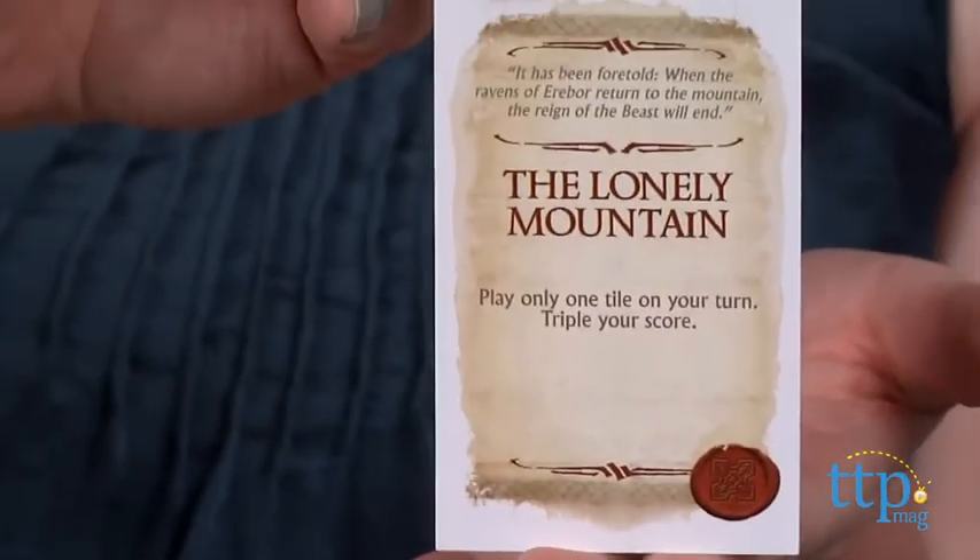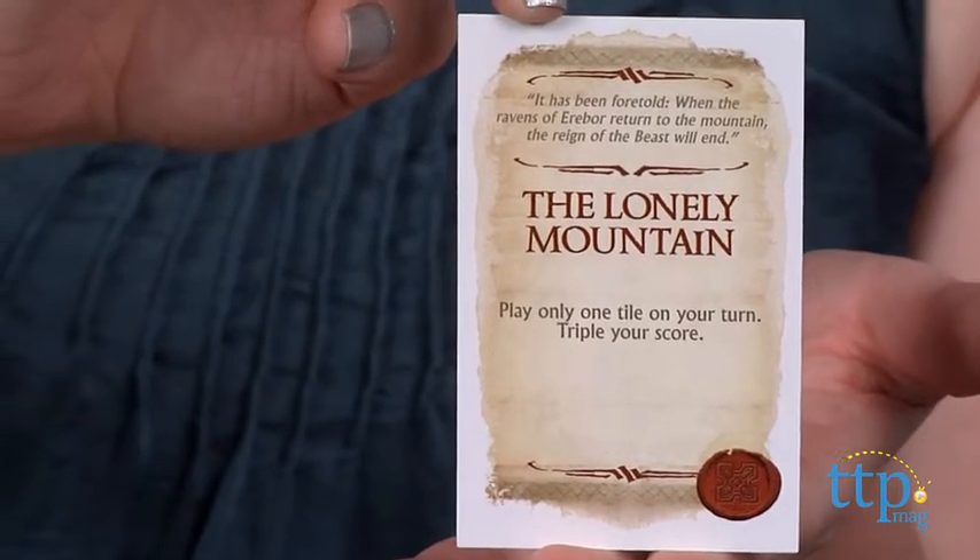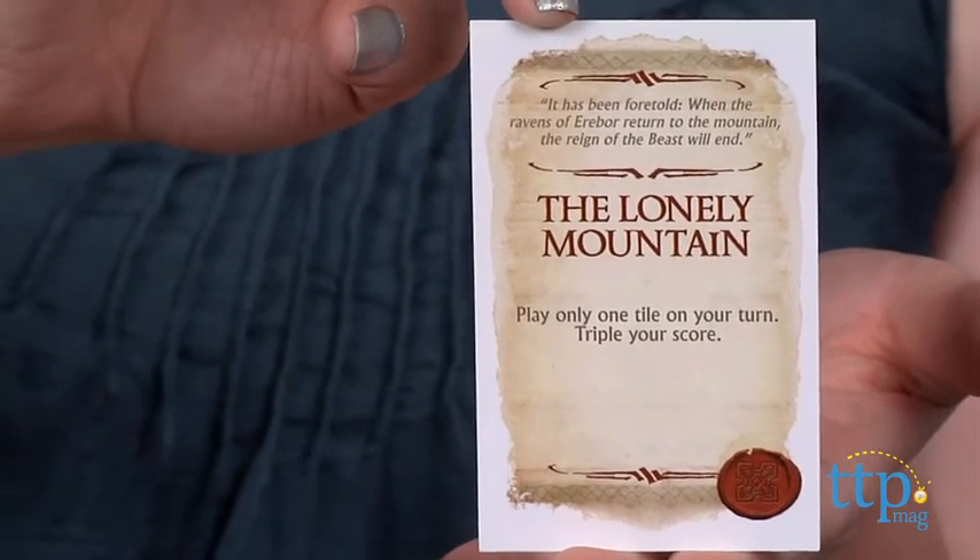When you play a card, you have to do what the card says. So for instance, The Lonely Mountain: play only one tile on your turn and triple your score.